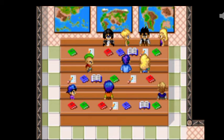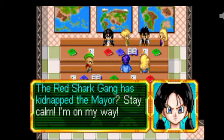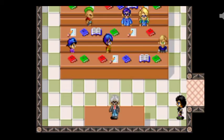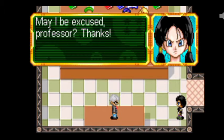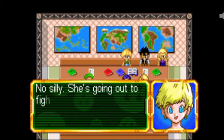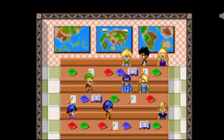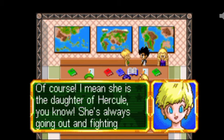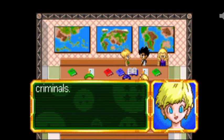Bedell here. Go ahead. The Great Shark Gang has taken the mirror. Stay calm, I'm on my way. Have you excused me, Professor? Thanks. What's wrong with Bedell? She's sick? No, silly - she's going out to fight criminals. What? All by herself? Of course. She's the daughter of Hercule. She's always going out fighting criminals.